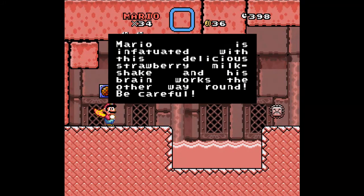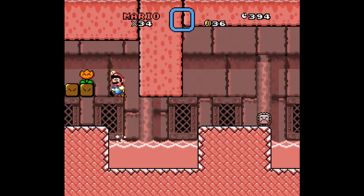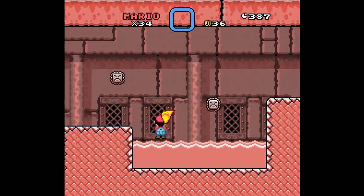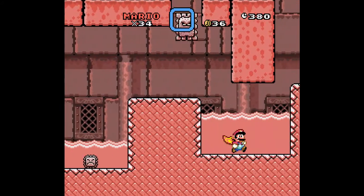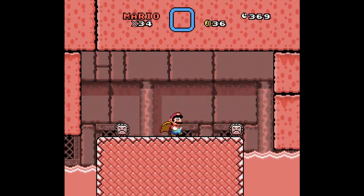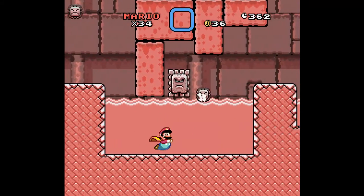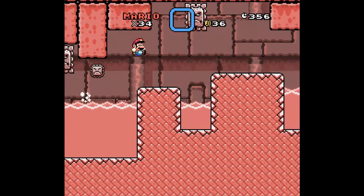And now Mario's infatuated with this delicious strawberry milkshake and his brain works the other way around — be careful. Okay, so while you're in this, your controls are reversed. So that's our main obstacle. Sure thing. And I think we're going to be adding on to this as we continue the level. Yeah, we got King of the Mountains for this one. Yeah, I just fell victim to the gimmick.